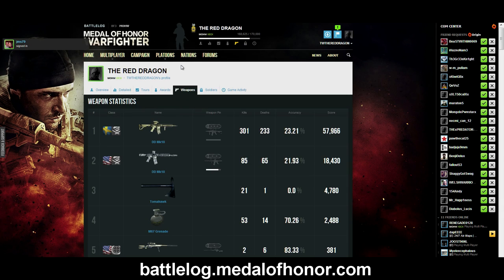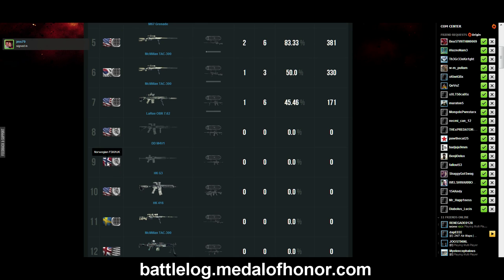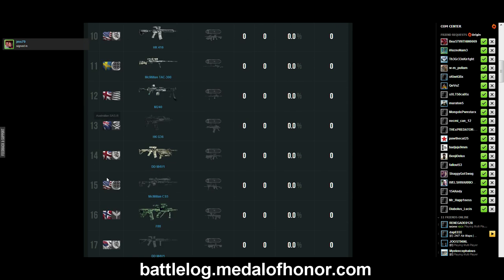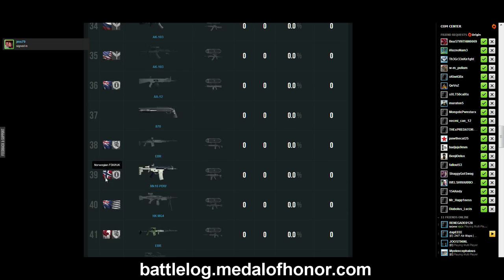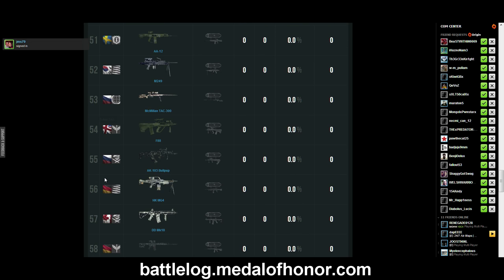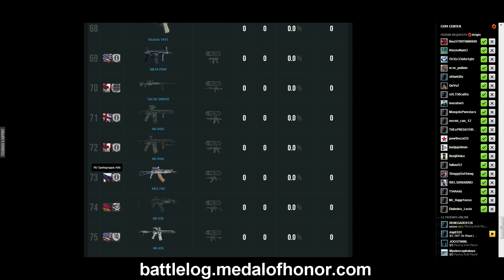Another thing you can do on the Battle Log is go over and look at weapons as well. Here you can get a list of all the different weapons coming up, what nationality they are, and what class they belong to. The best way to get a good representation of how this all works is to use the Battle Log.